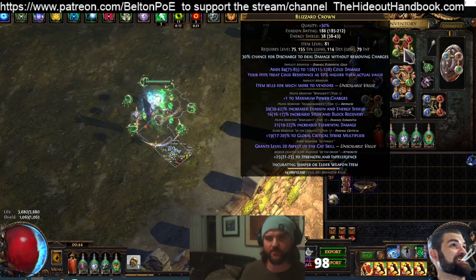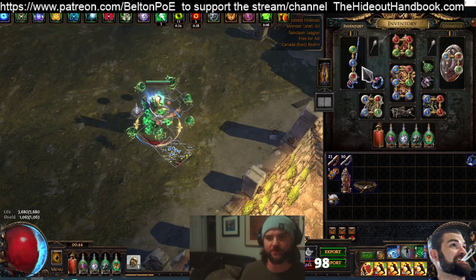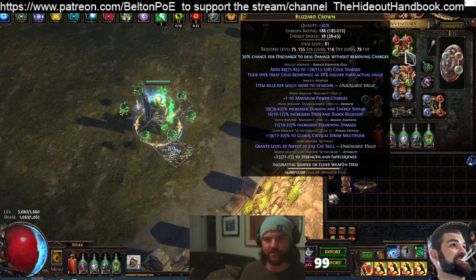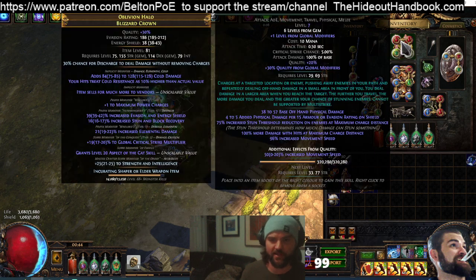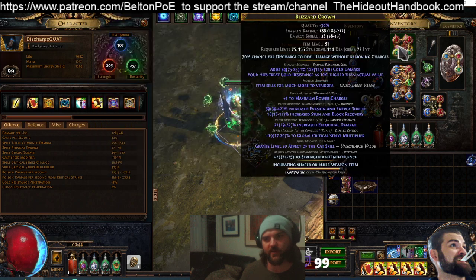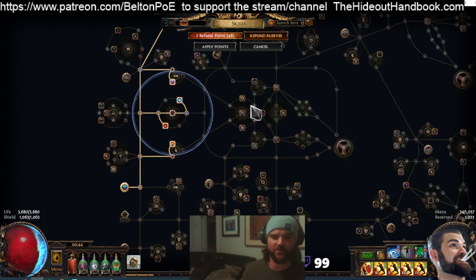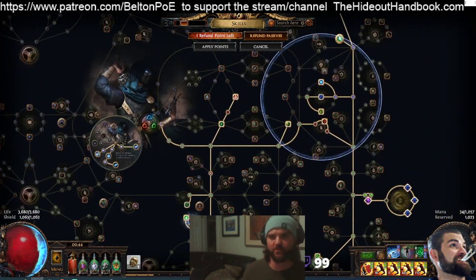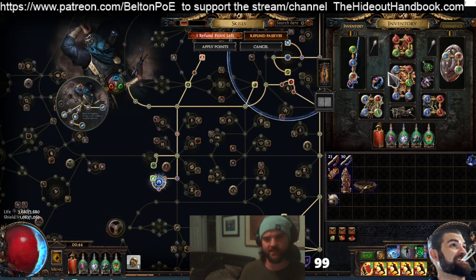For our helmet, we've got Blizzard Crown. The 30% chance for Discharge to Not Consume Charges is absolutely mandatory to combine with the quality. We've got plus 1 Power Charge, Elemental Damage, Global Crit Multi, and Aspect of the Cat, plus a crafted mod — you can put that as you wish. When we do get a good Relic, we're going to switch to Mage Bane and go into Suppression Mastery. Between those two things we'll hit Suppression Cap no problem.